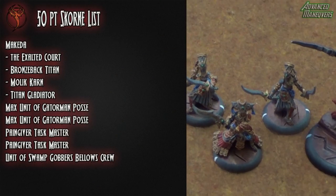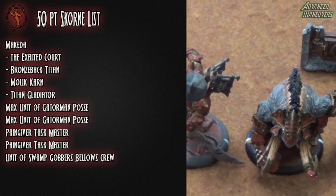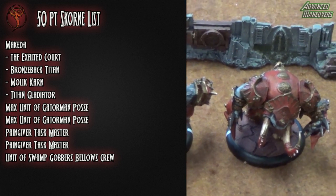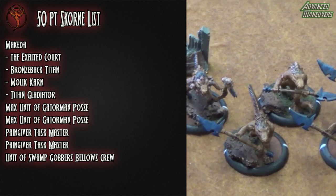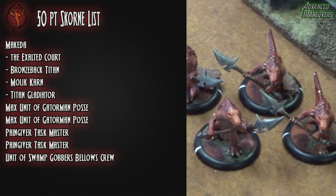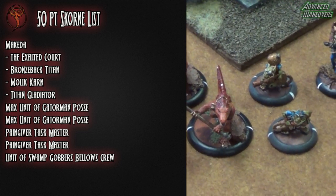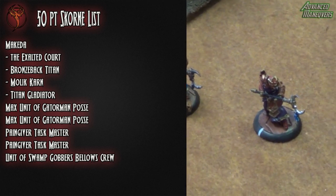For this list I went with Makeda and the Exalted Court, Mullet Karn, Bronzeback, Gladiator, two max Gaterman Posses because they are very self-reliant and don't require too much from the caster. The Swamp Gobbers crew because it's a good defensive measure, and then two Taskmasters for the Gaterman crew.